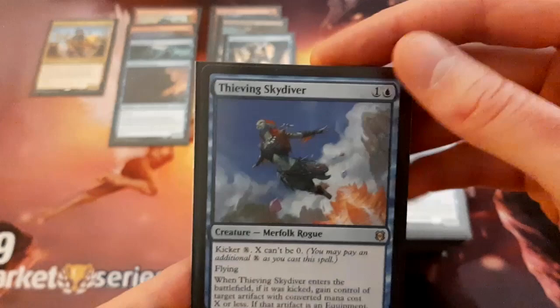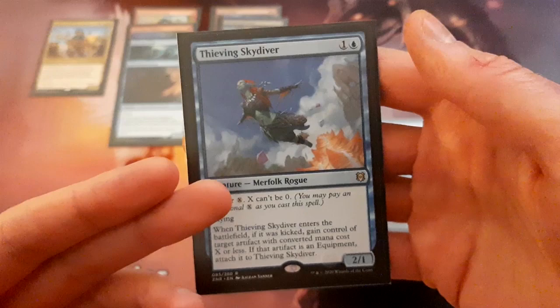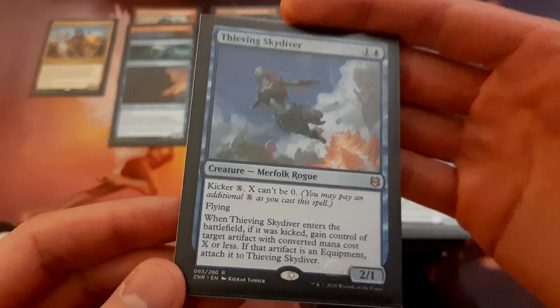Thieving Skydiver — this is not a pirate, however I think it's still pretty much perfect for this deck because it is a cheap, evasive creature. With the kicker ability, you can be taking your opponent's mana rocks or any kind of big artifacts they have, anything that could be problematic. I like this card a lot and I see myself playing it in pretty much any blue deck that I have.